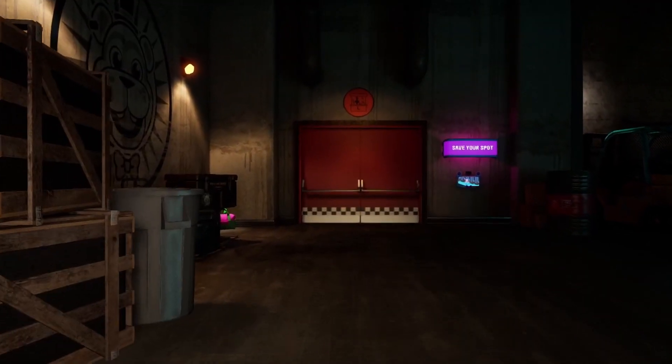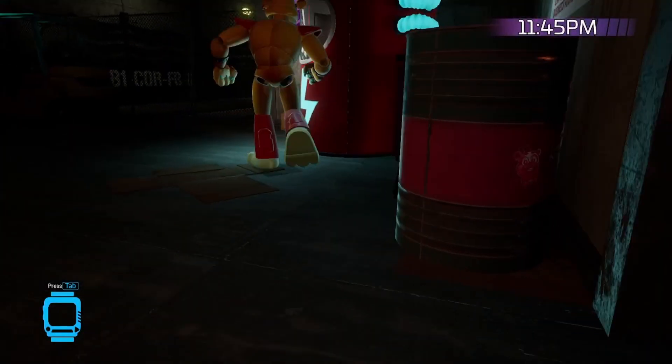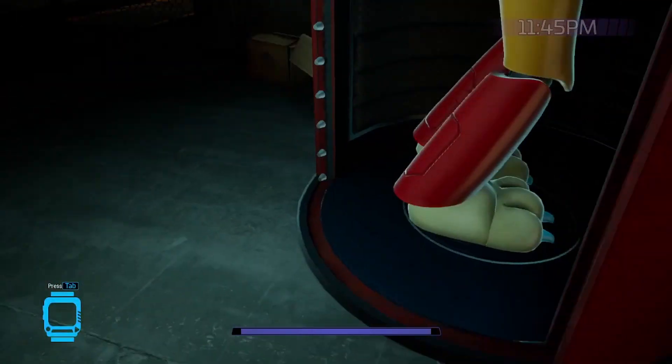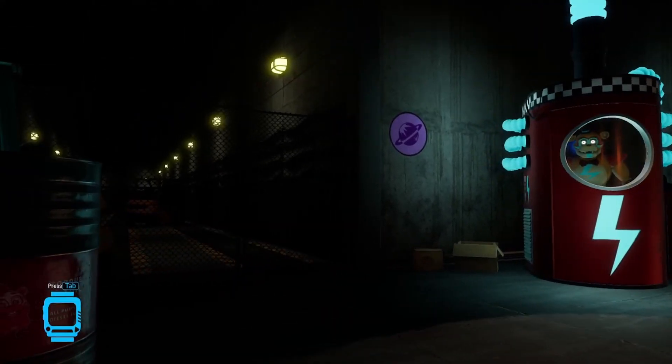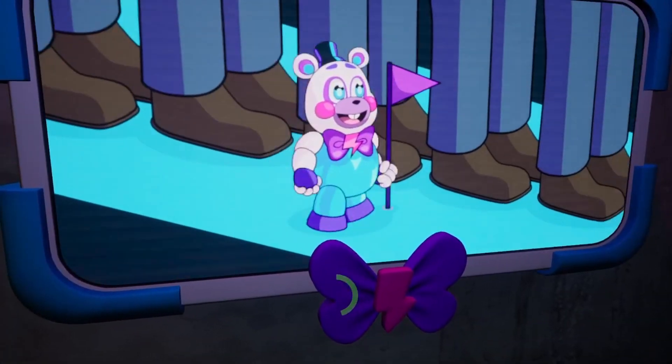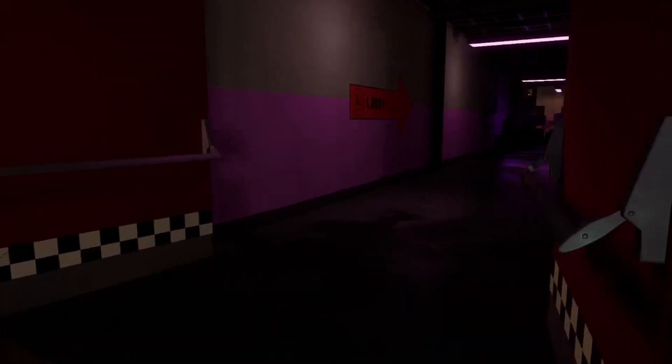And then there we go — we're here. Now Monty's gonna talk and there's a bunch of stuff. That's a lore bag right there — you can collect it, but I'm not gonna collect it this run. Then he goes in there. We're gonna save our spot — press yes or choose a save slot, then go.